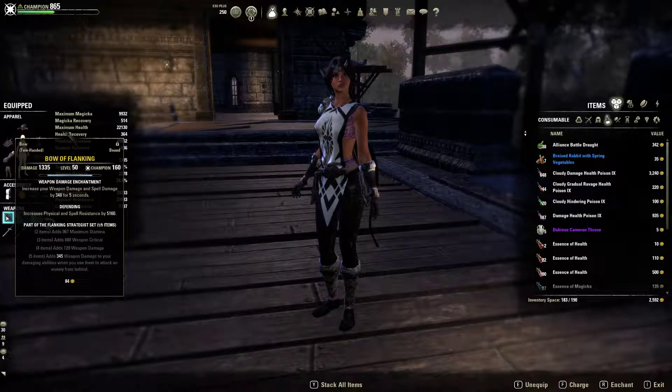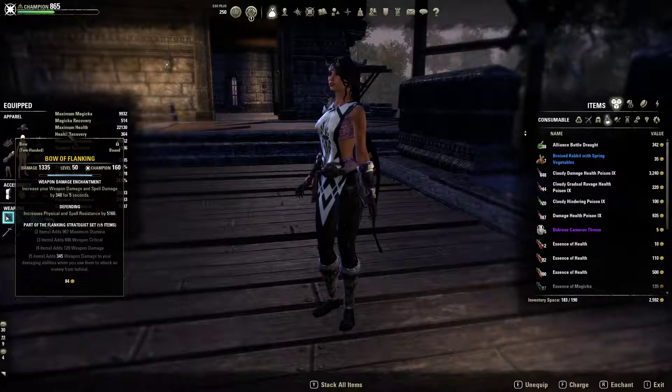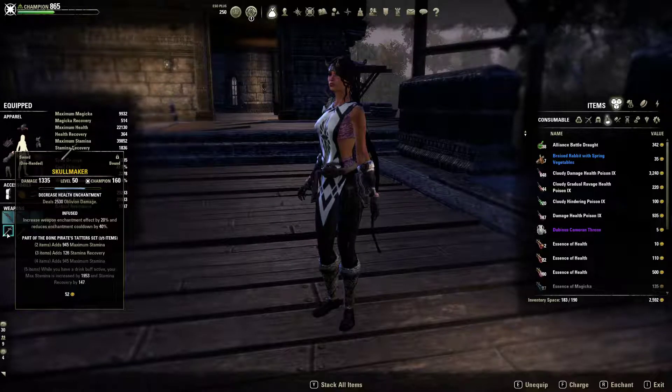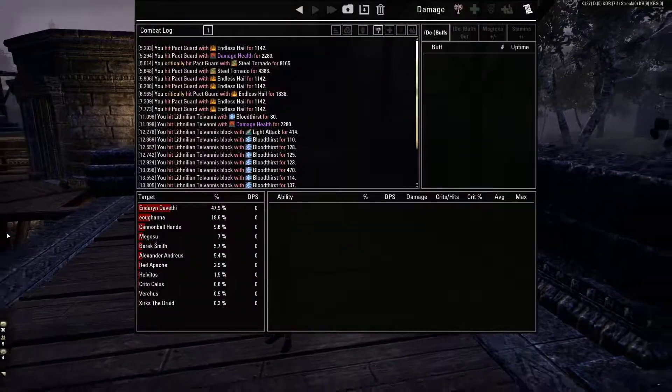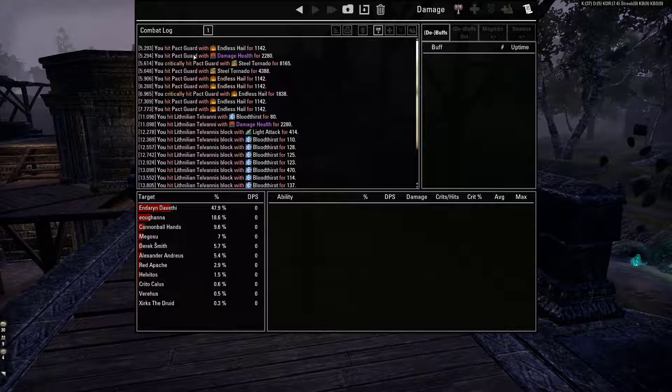Bone Pirate is not active on the defense bar because I'm missing a defending bow or a defending two-hand. I'm going with oblivion damage using the infused trait — it's actually working out pretty well. You can see that even with high mitigation guards, I'm hitting them for 2280 with a light attack proc.